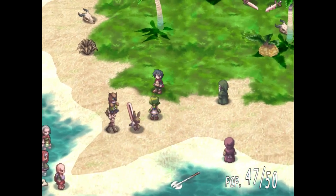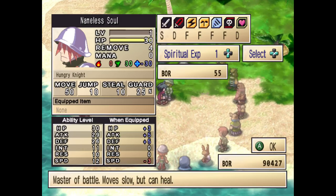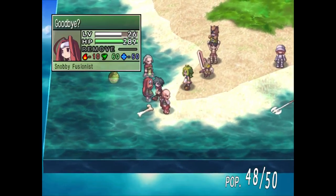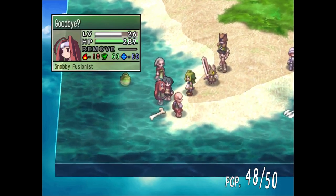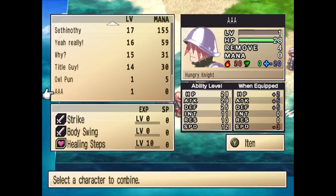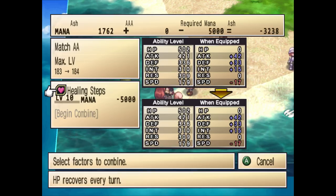We can also fuse people to people, and that's pretty important. I'm going to create someone here. This guy is pretty terrible — his speed is super slow, which means mid to late game he's never going to get any turns whatsoever. In this game, speed is paramount. Ash is pretty important, and if I wanted to, I could put healing steps onto Ash or any other character. Every round he was out, he'd get back some hit points. Unfortunately, in this particular attempt I don't have enough mana — I'm in the hole about negative 3,200 — but if I wanted to, I could.